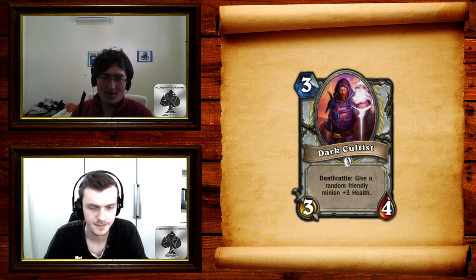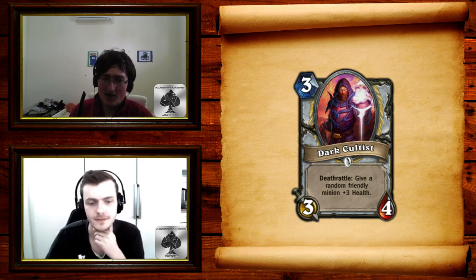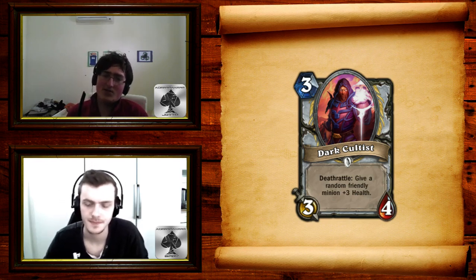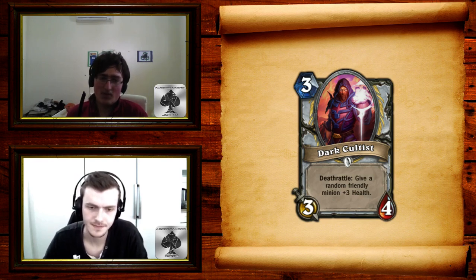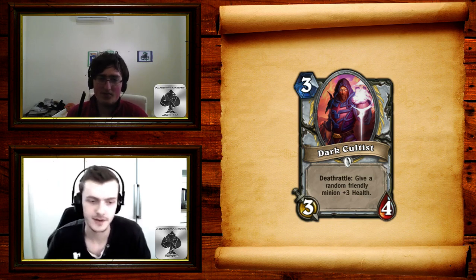The funny thing is the next card on the list is Dark Cultist. Dark Cultist is a 3-mana 3/4 with Deathrattle: give a friendly minion +3 health. This is basically absurdly powerful compared to Dancing Swords. It's really, really good but it didn't get that much hype. People don't seem to realize how good 3-mana 3/4s are, and that Deathrattle is nothing to joke about — it's really, really good in Priest. It's exactly the card that Priest actually needed. It's stable, reliable, it does well on its own, and it helps the other cards.